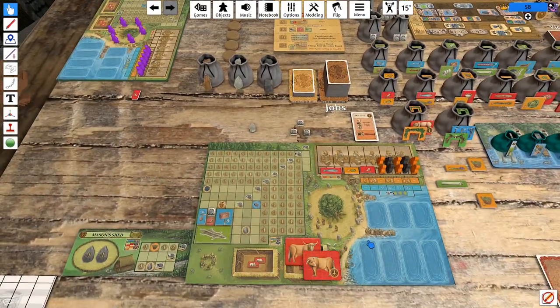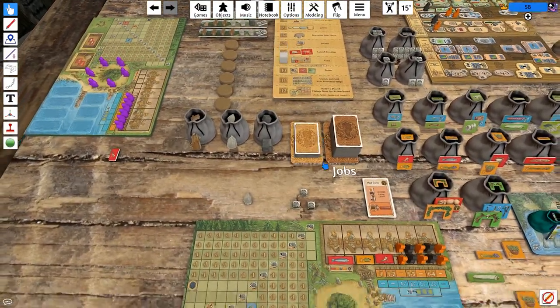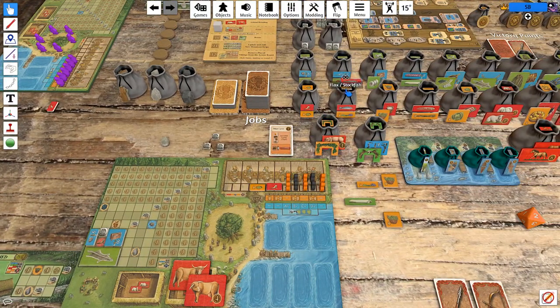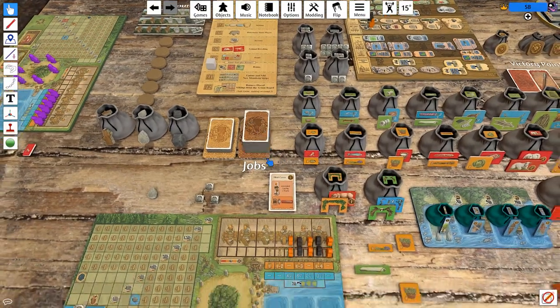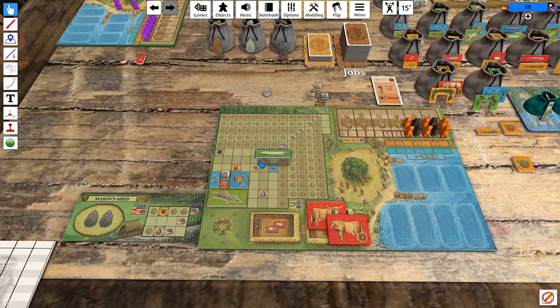The cow gets pregnant. Then we move on to the feast, which we've already gotten figured out, and it's actually very, very efficient. Our die rolls on that first turn were so, so helpful. And then before we move into the bonus phase, we do have some stuff I want to do.